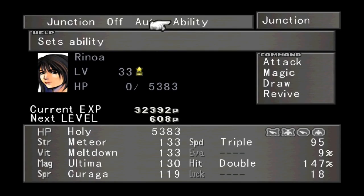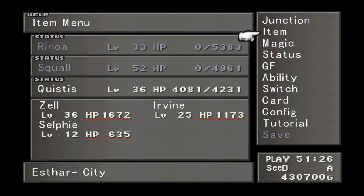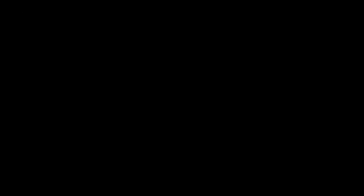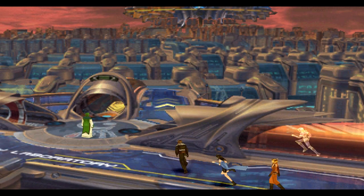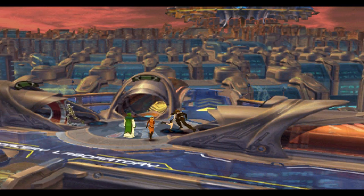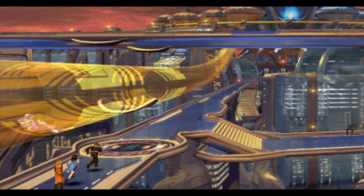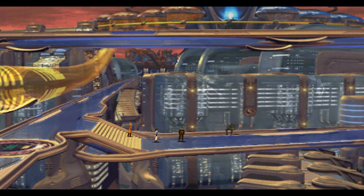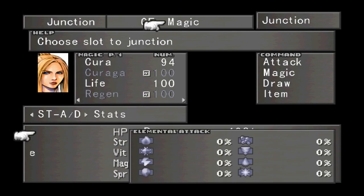I want to show you something interesting. I'm going to go ahead and Junction Rinoa — I'm going to put Encounter None on her, and even though she's dead it's still going to work. Also, the Guardian Forces that she has junctioned to her are all going to level up. So all of our Guardian Forces — except for one — will be level 100 by the time I'm done with all this. I'm going to show you what you want to do with Quistis and then I'll show you how to do it with two party members. So we're going to use this guy right here — if you don't remember, he is a fixed Elnoil encounter, and Elnoils are weak to Death.